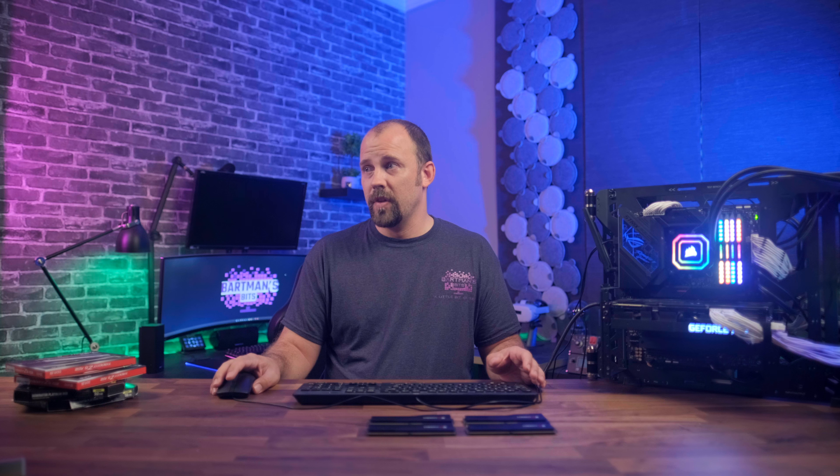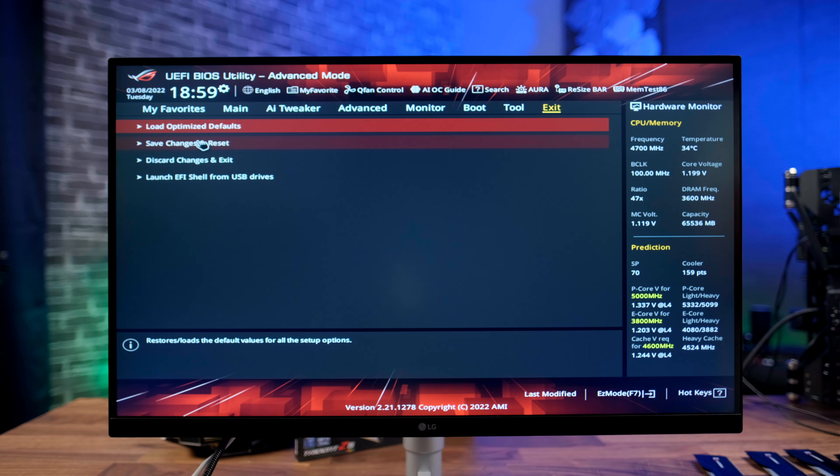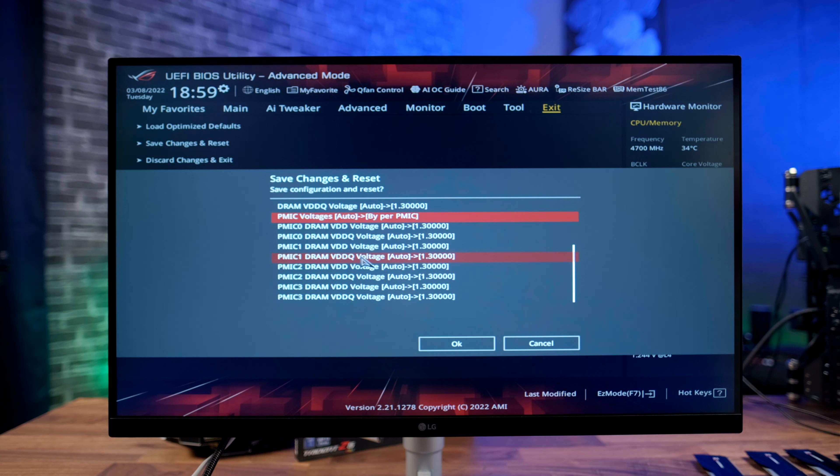It's all going to stay at 1.3 for the VDD and VDDQ, and that's fine — we want all those to be at 1.3. But for everything else it's going to be able to adjust them individually. That's it — all we're going to do now is save changes and reset. When that comes up you're going to see a lot of stuff has changed, but you didn't actually change anything — that's because you set the XMP profile. Leave all that as is.